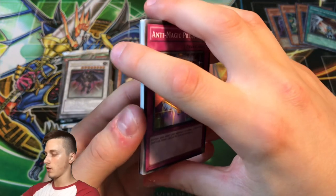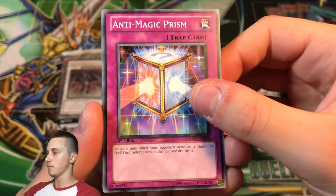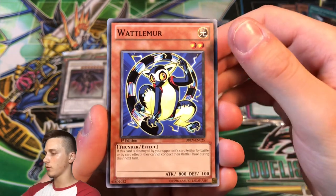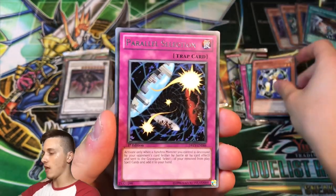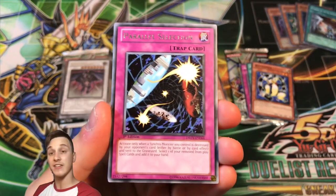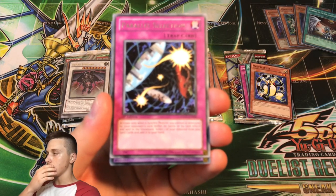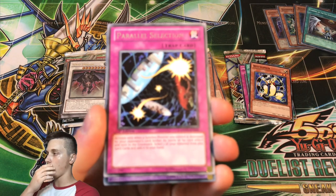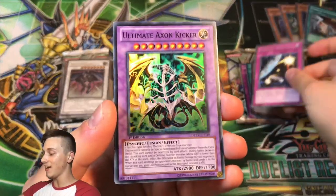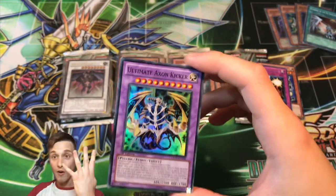Anti-Magic Prison again, Naturia Forest, Parallel Selection, and here we go — what do we have behind Parallel Selection for our last holo? It's a Fusion — is it the cover card, Dragon Knight Draco Equist? It's an Ultimate Rare Axon Kicker! I totally forgot this was the other Fusion in the set — it's a Psychic monster. Four out of four holos!